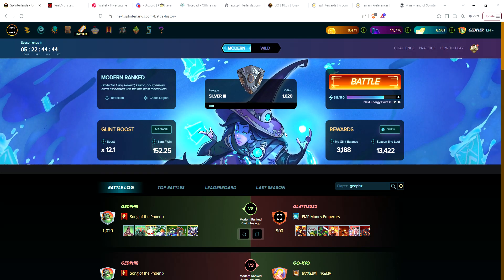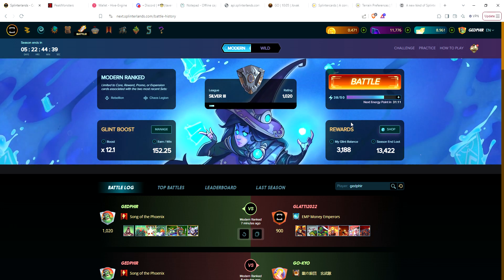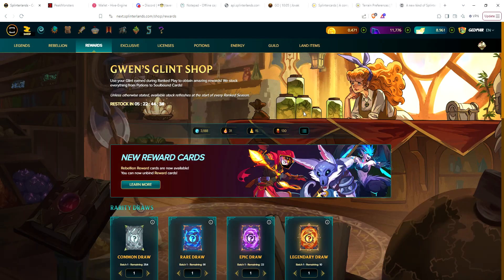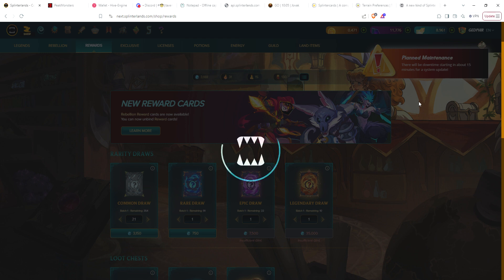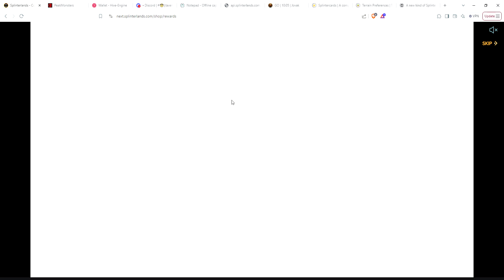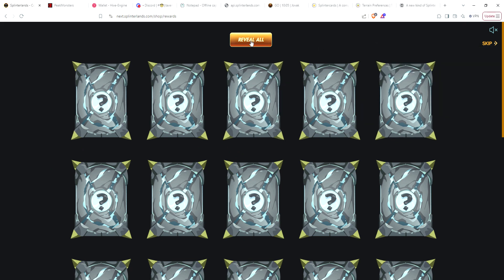Hey guys, another glint store buy video. I only have two accounts to go through today. This is my $10 account — we've got over 3,000 glint, so that's a little over two days worth. Let's get started. We can actually get 21 commons, so let's get 21. I wanted to get this video out before maintenance — we're going to be down in 15 minutes, so I need to hurry up. Hit reveal all and see if we get any gold cards today.